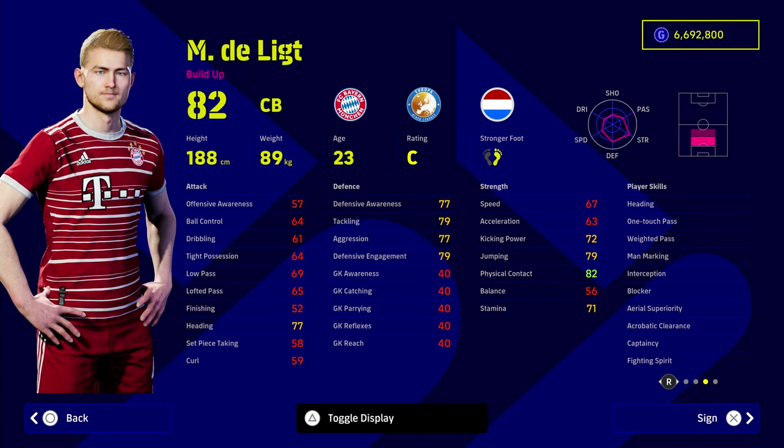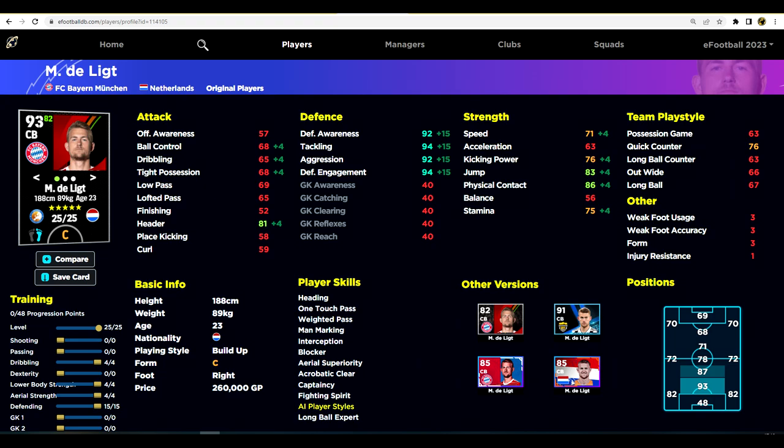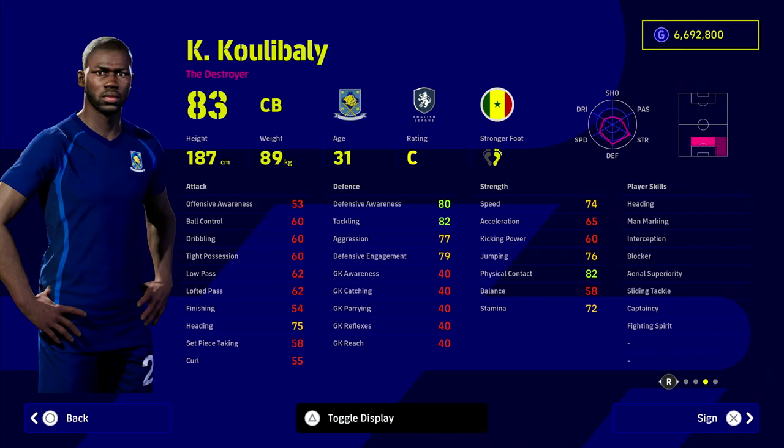Defensive Delict is someone I haven't really used until v2.4. He's got every player skill you could want: interception, blocker, fighting spirit, and one touch pass, so you can actually play a bit of ball with him. Even though his stamina is a little dodgy, fighting spirit helps compensate. His stats are more than good enough — if you have about 260,000 GP to spare, he offers excellent defensive stats, is excellent in the air, and is not slow.